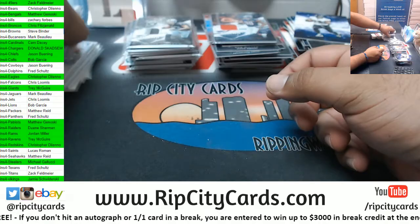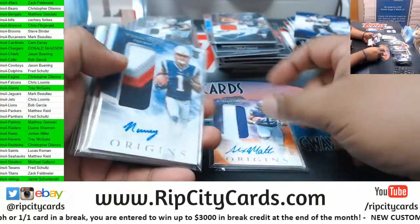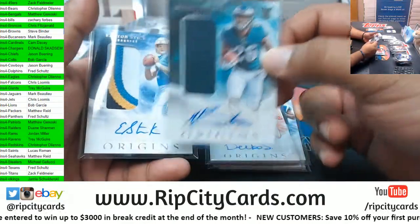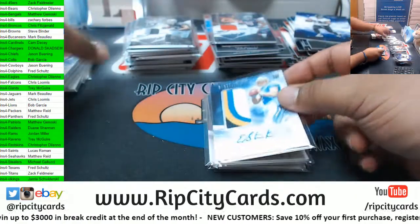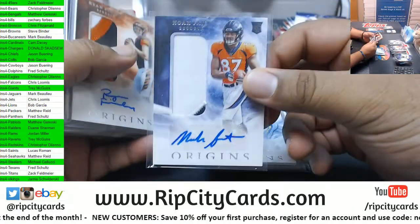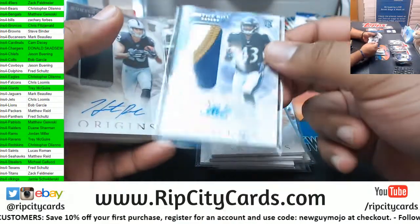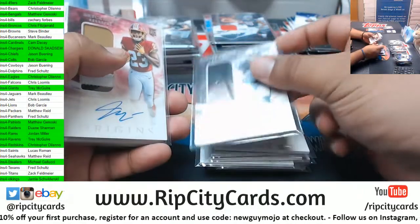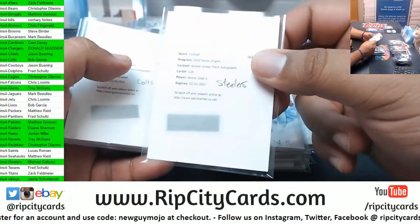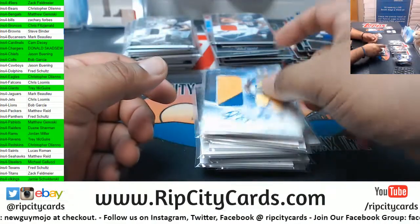More autos: Boykin Ravens, Madison Vikings 75, Harry Patriots, Deebo Niners, Sanders Eagles, Stick Cardinals. Fant Broncos, Finley Bengals, Justice Hill Ravens, Renfro Raiders, Love Redskins, Harry Patriots, Steelers — Benny Snell Jr. redemption Colts, Paris Campbell, Anderson Rams.